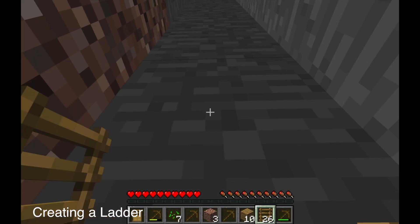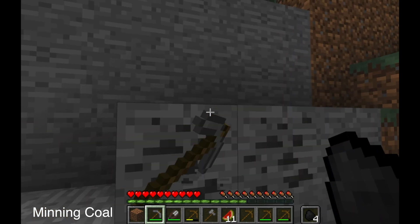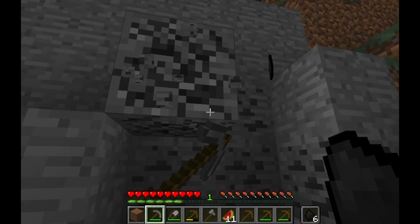Then you build a ladder, and then you build a furnace with the cobblestone that you've gotten. Also, you can build a chest in the exact same way that you built that furnace — just substitute the cobblestone for wooden planks.